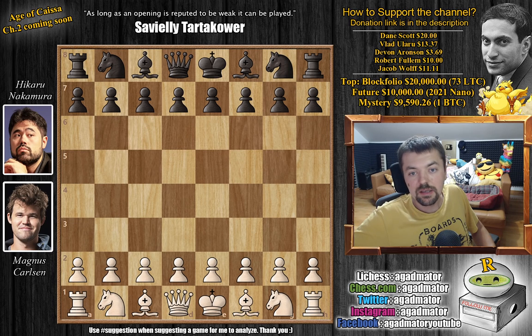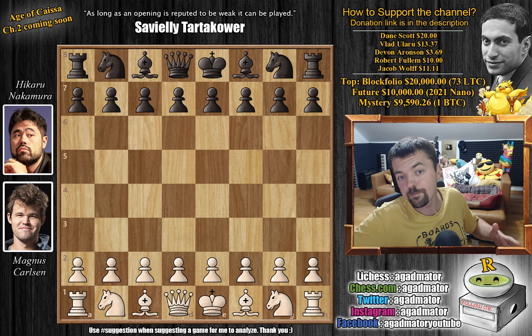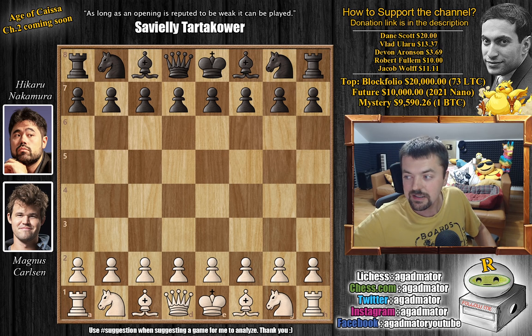Hello everyone, and welcome to the final game of the first day of the FTX Crypto Cup knockout. It's Magnus Carlsen versus Hikaru Nakamura — this is game four. Everyone started by winning with the white pieces: Hikaru won with white in game one, then Magnus won with white in game two, and Hikaru won again with white in game three. Now Magnus, if he doesn't want to be down a point going into the second day, has to win this game. Otherwise he'll just be down tomorrow.